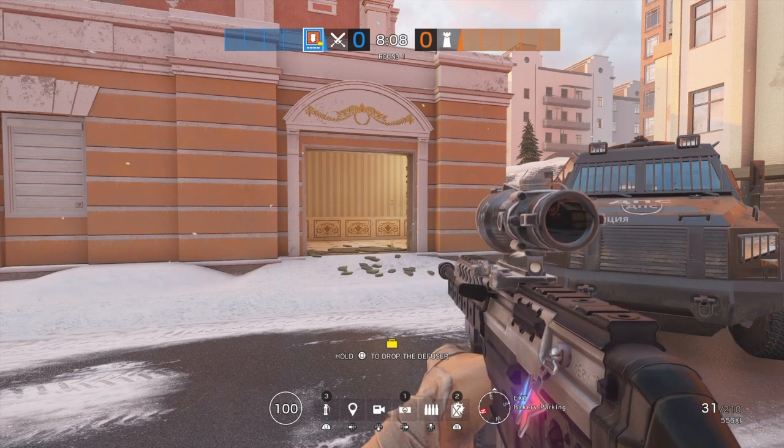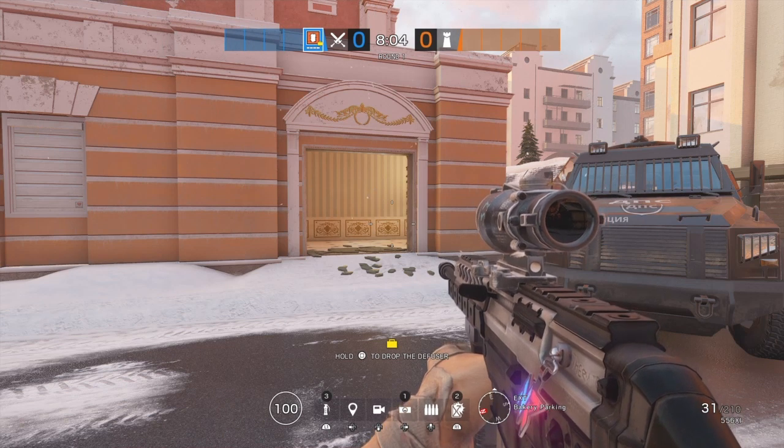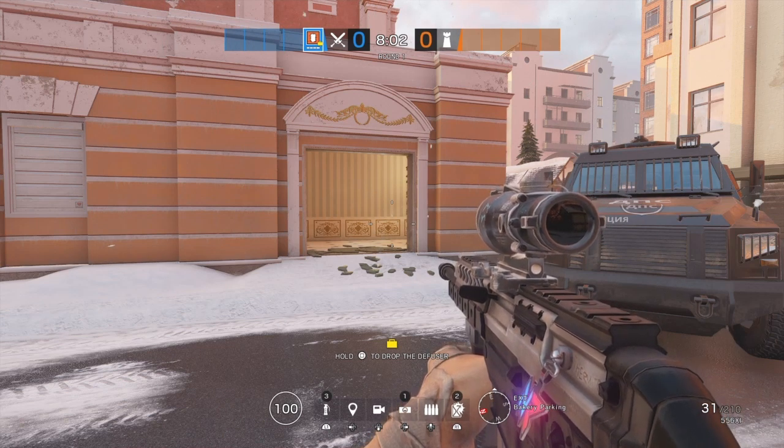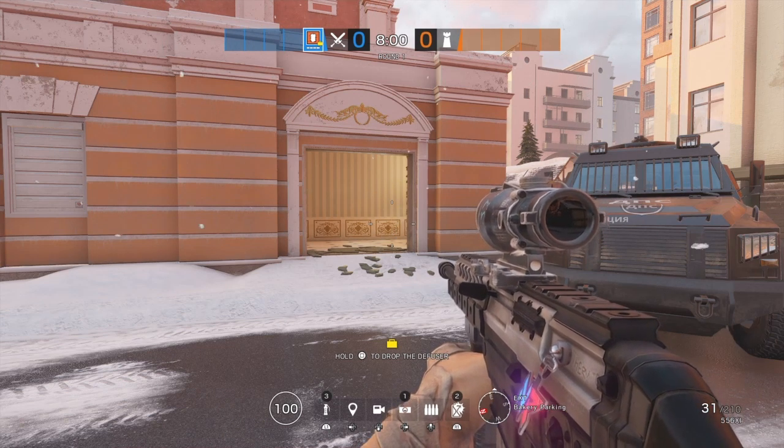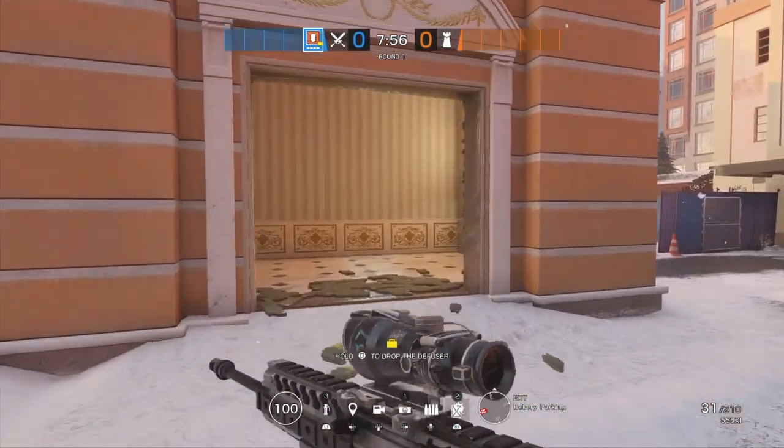What's up, hope you guys have a good day so far. Let's go right into it — how to quick peek. Quick peeking is something very important that you need to learn in order to climb up in ranks. Quick peeking is mainly used to gather information on who you're fighting.